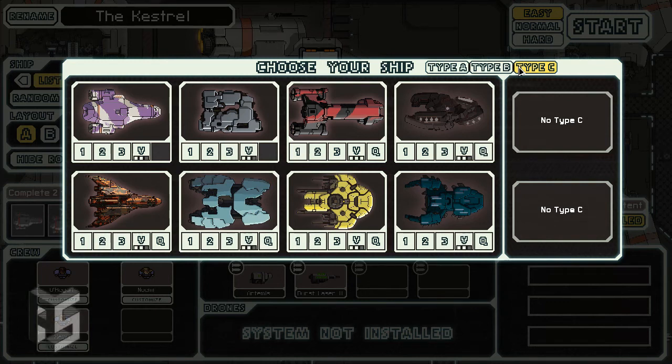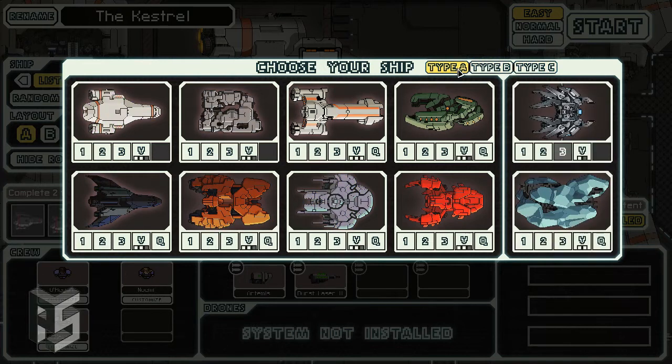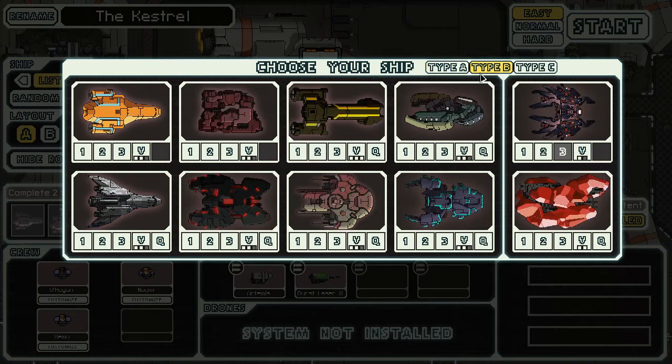Hello, this is BetaRayBen and today I'm attempting to do an FTL Advanced Edition D20 Challenge. First up, picking my ship. I've got a save file here that's got all the ships and types unlocked just to make it more interesting. I'm going to roll my D6 to pick the type — that's type B.